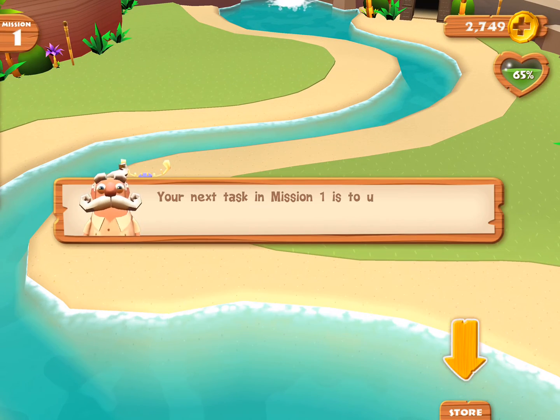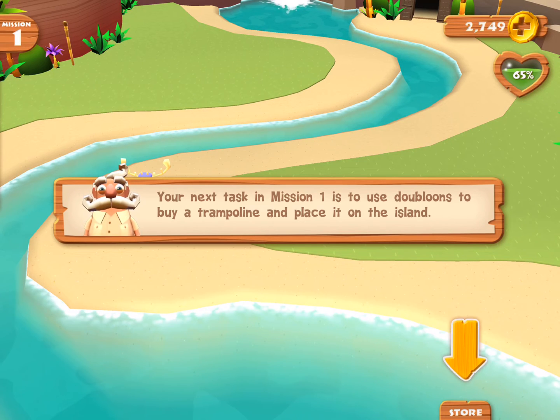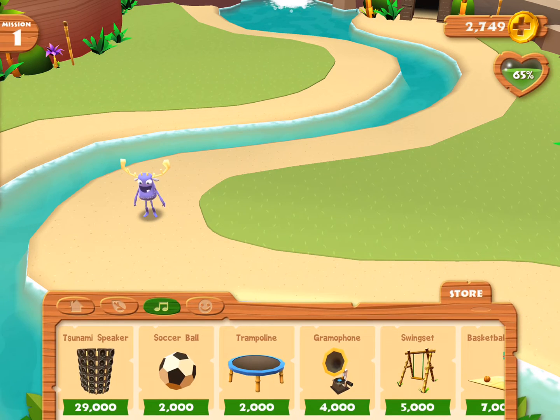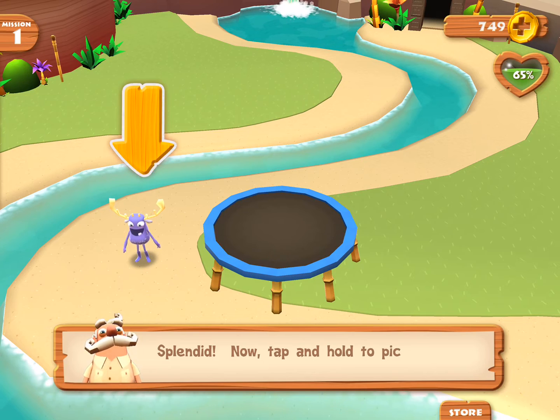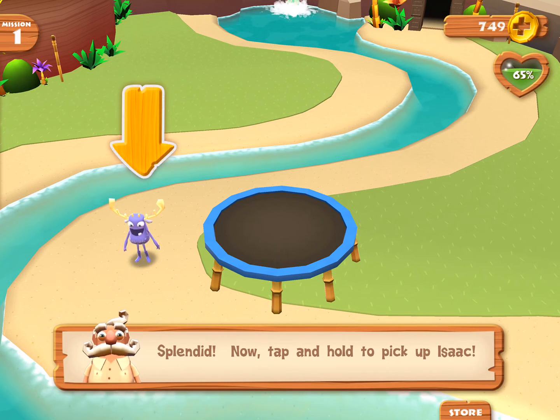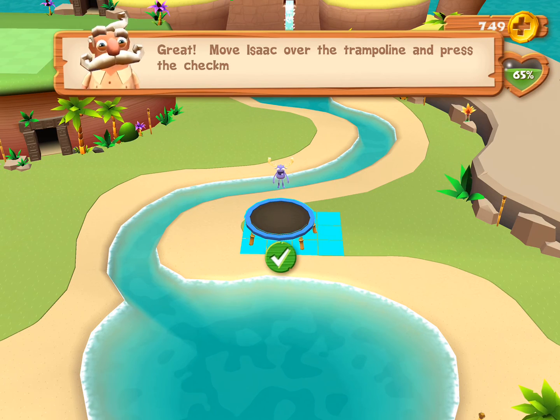Your next task in mission one is to use doubloons to buy a trampoline and place it on the island. Splendid! Now tap and hold to pick up Isaac. Great! Move Isaac over the trampoline and press the checkmark.